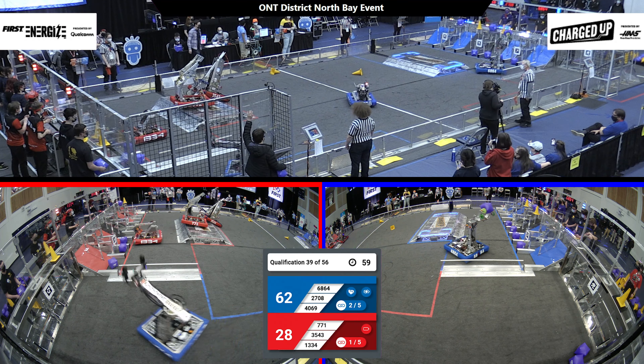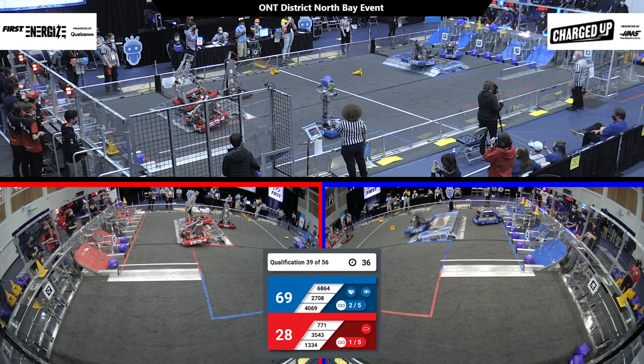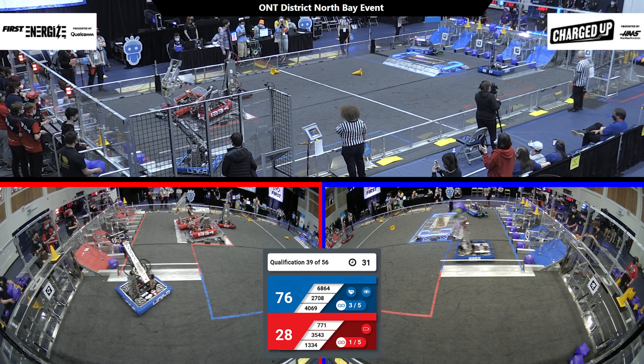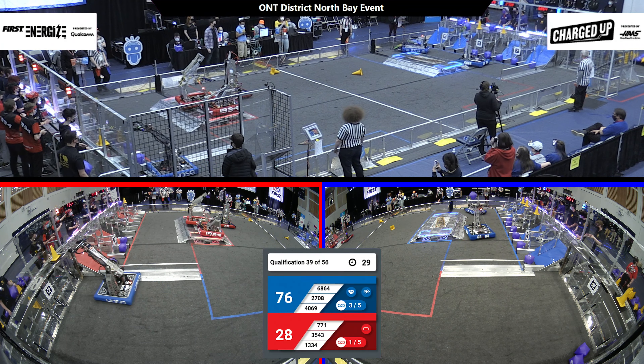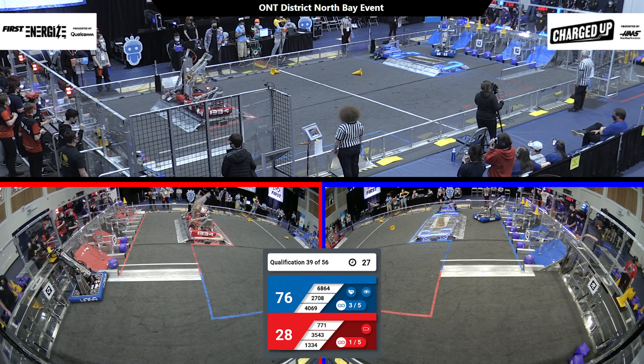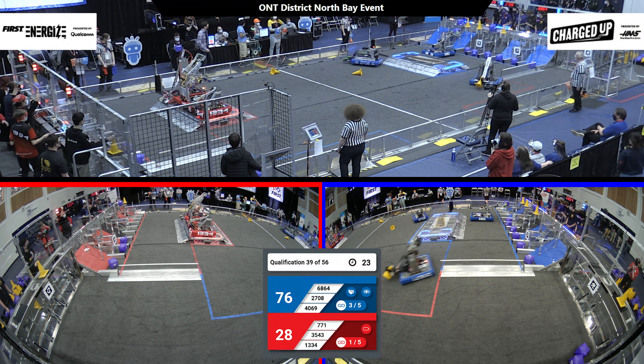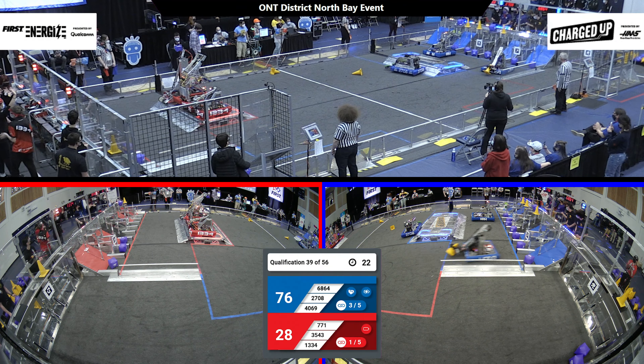1334 and 771 trying to get up on the charge station early, going to get docked and engaged as soon as possible. See if they can get all three robots up for the end of this match. That might be their best chance to try and keep up with the Blue Alliance. 2708, Lake Effect, moving some more cubes into the bottom level of the grid. 30-second buzzer goes. Red Alliance gets all three robots docked and engaged. A robot that's both docked and engaged is worth 10 points each. That's 30 points for Red right there.